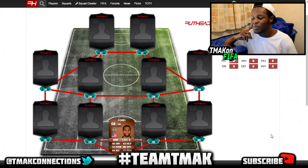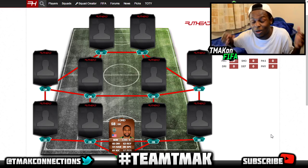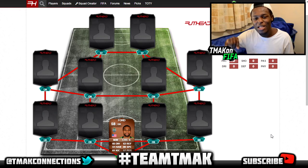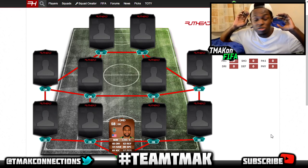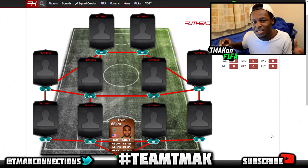Starting us off in the goalkeeper position, we've actually got a goalkeeper here, and it's Josh Ford. I really wanted to put a goalkeeper here mainly because I wanted to see who was the fastest goalkeeper in the history of FIFA, and it's this dude. He's got 80 speed on him, which is ridiculous for a goalkeeper. Bear in mind the fastest keeper in FIFA 16 has like 66 speed, and this dude's bronze and he has 80 — which just shows how ridiculous he is.